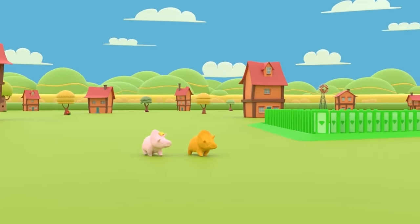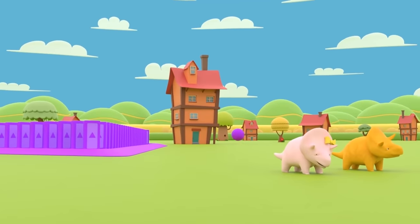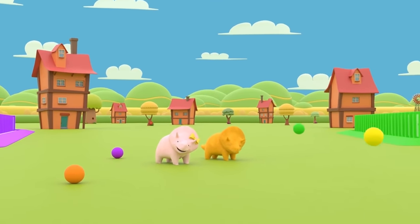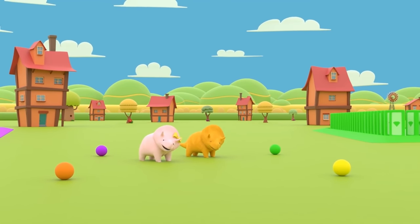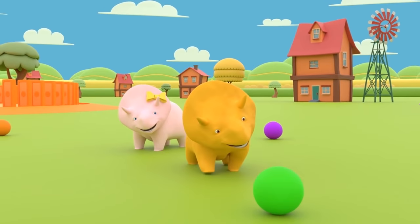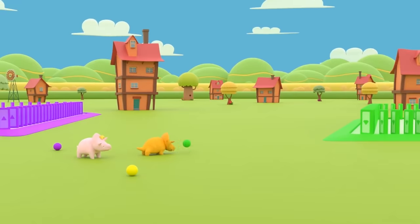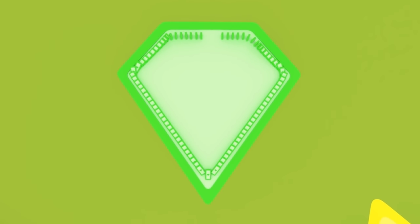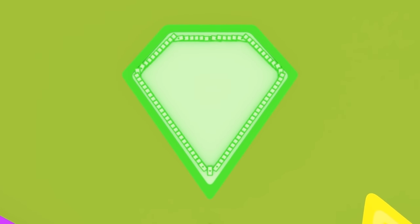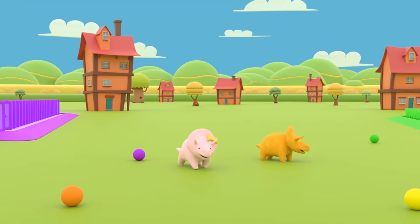Wow, Dino and Dinah! Look at all of these big domino blocks! Look, Dino! They are colored balls! Let's try to knock down the green blocks with the green ball! The knocked-down blocks make a shape — Diamond! Great shot, Dino! I wonder what other shapes we'll discover today!